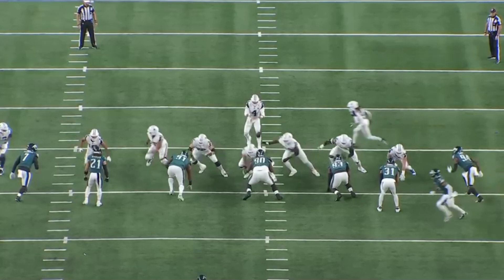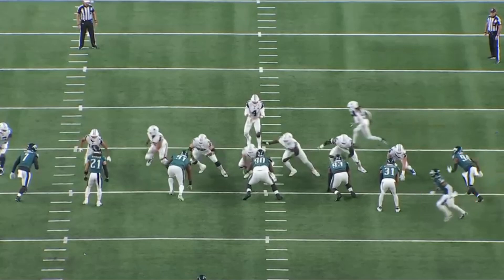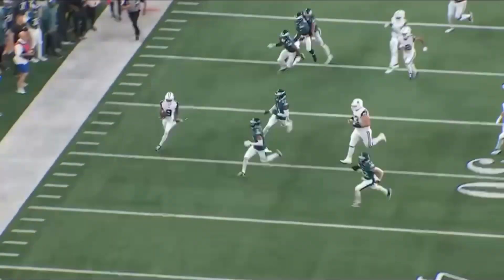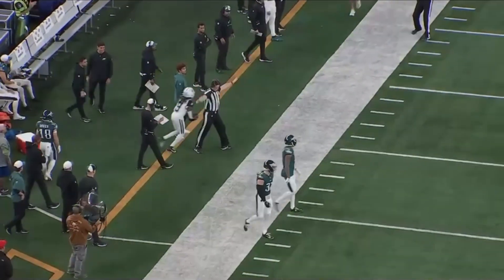They are also able to catch the Philadelphia Eagles in man coverage. As you can see, the corner is having to travel across the field with the motion. This puts him in a bad position, and the safety, number 24 right there, is caught with his eyes inside on his man and allows them to get great leverage on the outside.